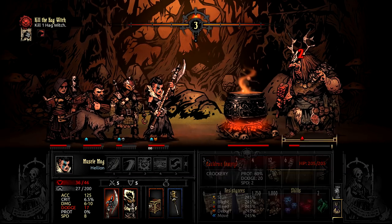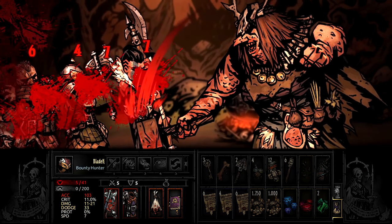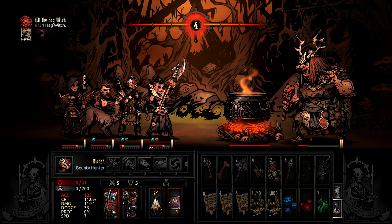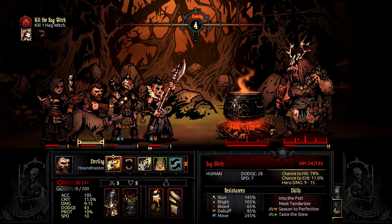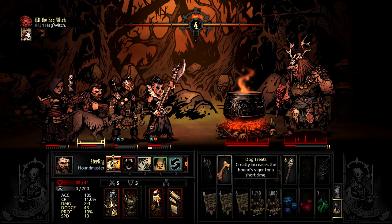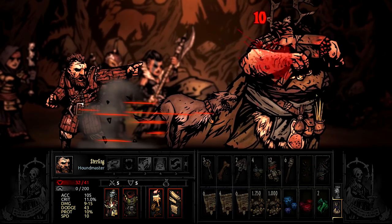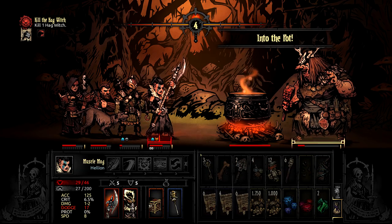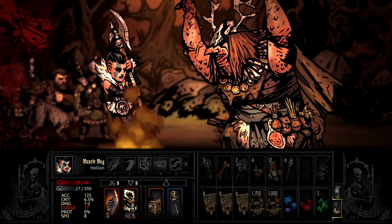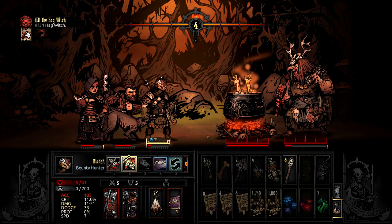The first rule of fighting the Hag is to ignore the pot and focus all of your attacks on her. Yes, you can hit the pot once she puts someone in it and you'll even be able to knock it over relatively quickly, but then she'll immediately pick up somebody and put them in it all over again — it might even be the same person you just rescued. So rather than watch the health of your party slowly melt away while trying to endlessly rescue people, I definitely recommend solving the core problem and take her out as quickly as possible.